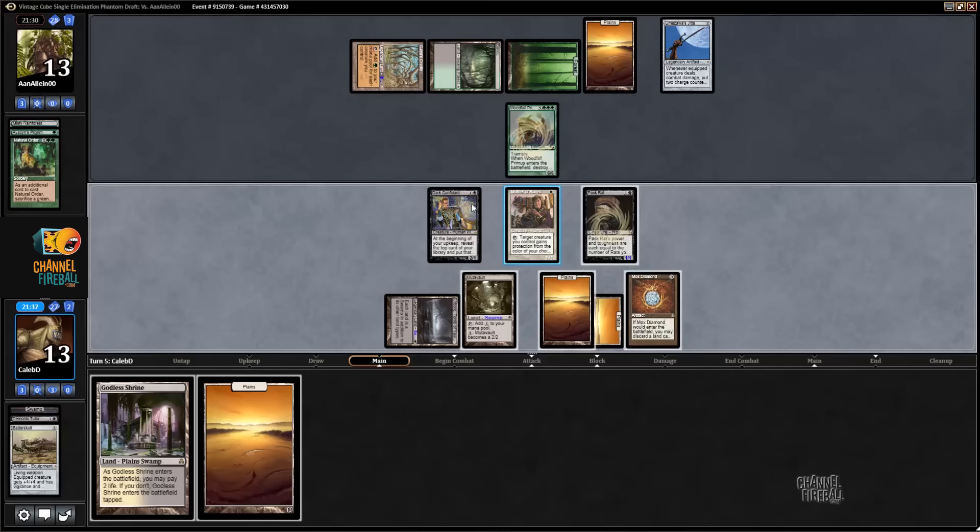It seems like there's no way for these cards to survive. I could trade with the Woodfall Primus in combat — activate Mutavault, these are both two-power, Bob is two. Put everyone in front of the Primus and give the Mutavault pro-green. The other option is just to activate Pankrat, except that the JIT is going to nuke my board.